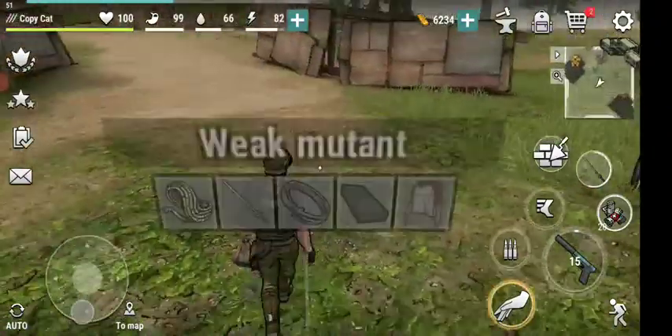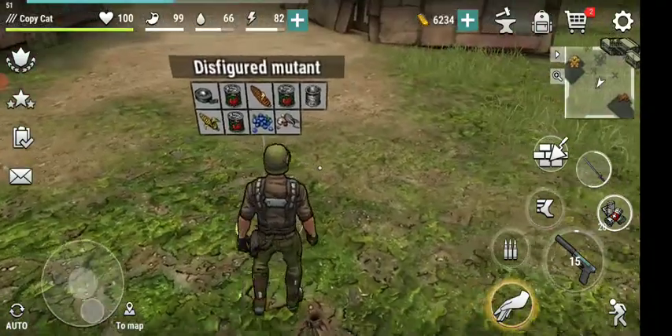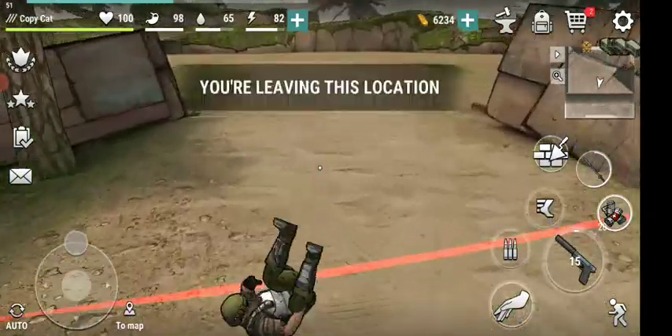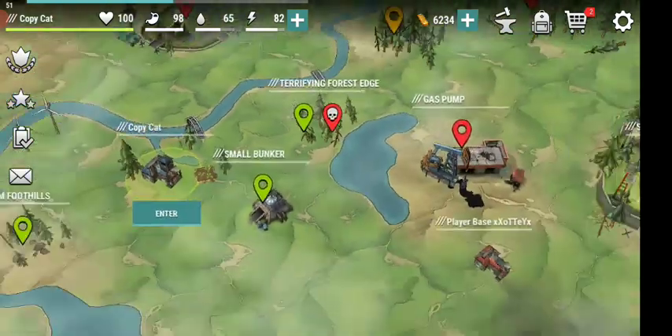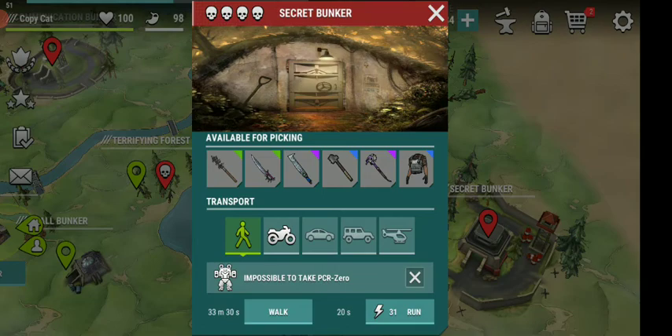Let's just go — did I have one more? That's almost done. Yeah, let's just do this: let's go to the bunker. There's two bunkers, they're actually the same. This one right here — the secret bunker.